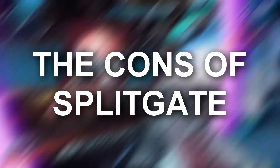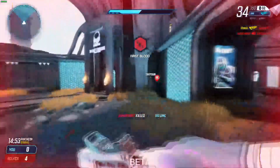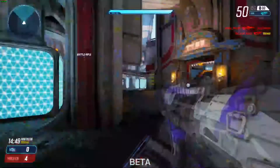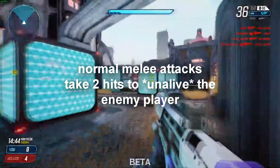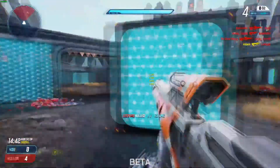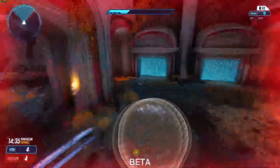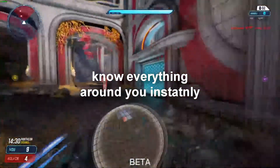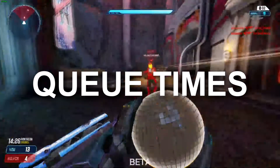This section is going to cover the cons of Splitgate. First: in Oddball, you must hold onto the ball as long as possible — easy concept — but with the ability to still portal around, and the Oddball itself one-tapping any enemy player, if you have two portals at either end of the map you're almost guaranteed to win. Even when portaling isn't available, you can still see your mini map, which tells you when enemy players are nearby so you can come in for the kill.